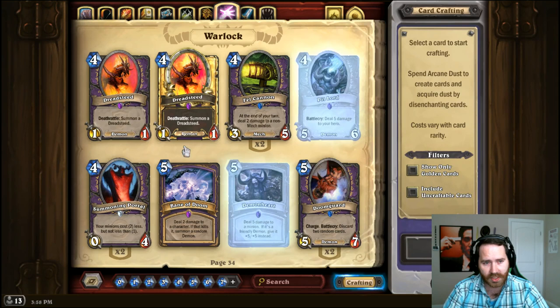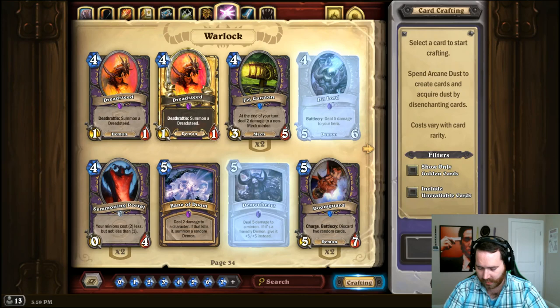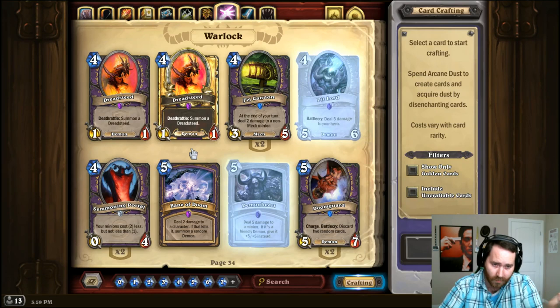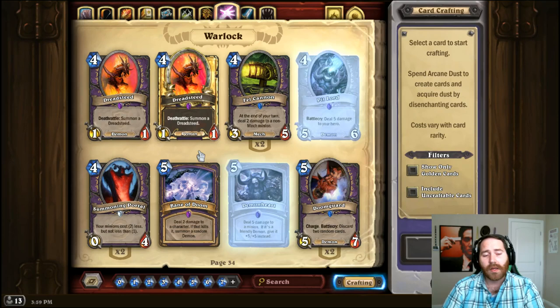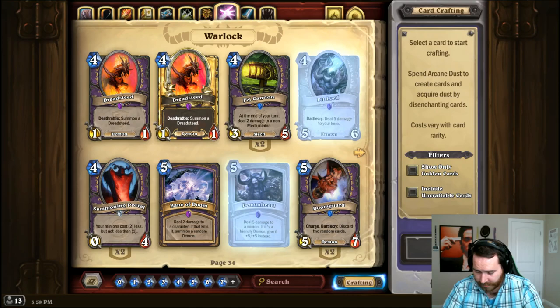For Dread Steed, just swap in a Piloted Shredder — it's actually probably better than Dread Steed. Dread Steed demands a silence but really doesn't do anything unless you also have Baron Rivendare on board, because one 1/1 each turn isn't that huge. For Bane of Doom, you could run Soulfire, Doomguard, or even a Stormwind Commando. Bane of Doom is 5 mana for 2 damage to a character and summon a random demon if it kills. For 5 mana you could play Stormwind Commando — deal 2 damage and summon a 4/2.